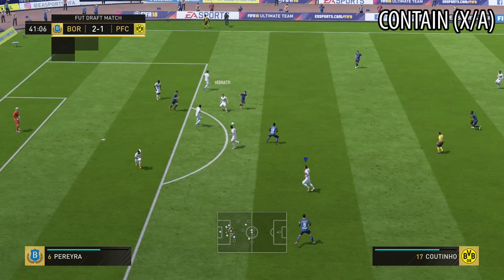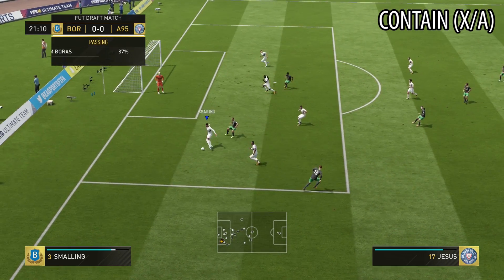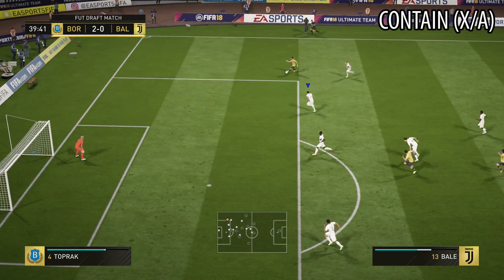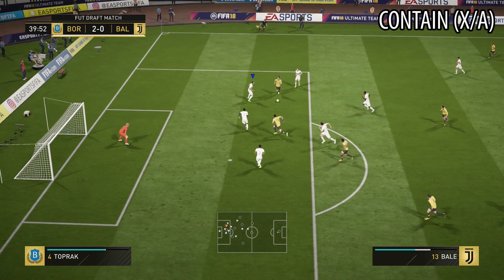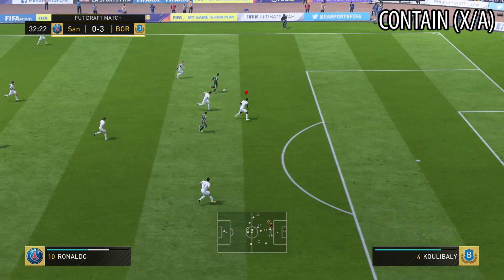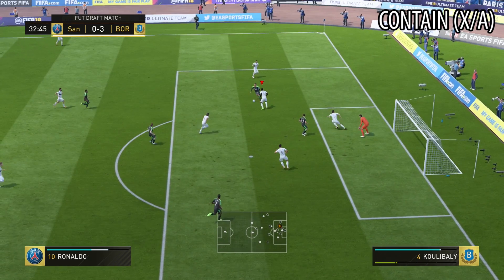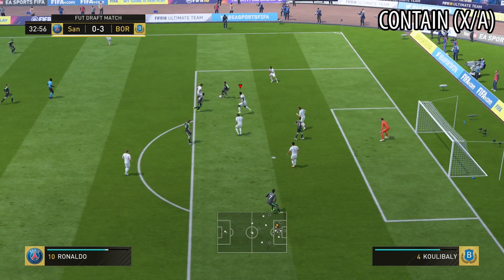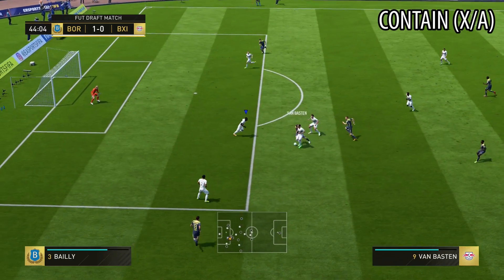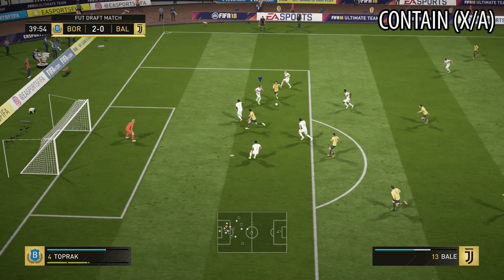Then we're getting into contain, which is X on PlayStation and A on Xbox. Pressing it down and the computer will take care of the first press for you. This is a button I strongly discouraged in FIFA 17, but in FIFA 18 it will be useful in certain situations — but pay attention. Never hold it down for longer than 2 seconds because it makes you passive. Only use it when your opponent is changing direction quickly and you're losing control of your player, simply when your player feels like he's on ice — this will give him the grip back. Press and hold contain to stabilize and then go back to manual defending with L2 and Circle.